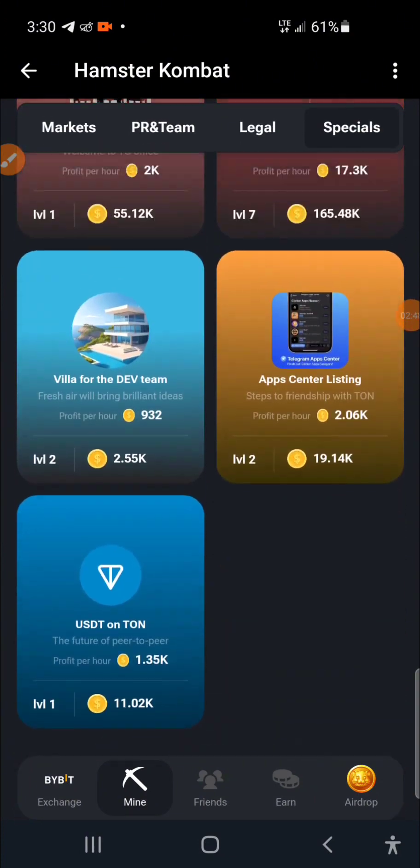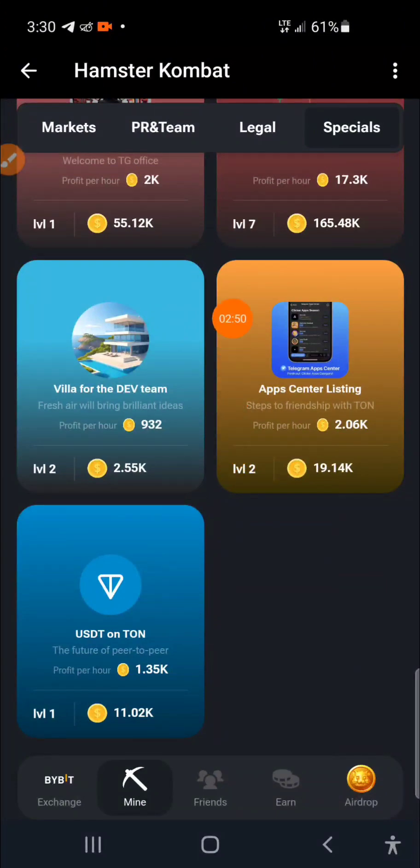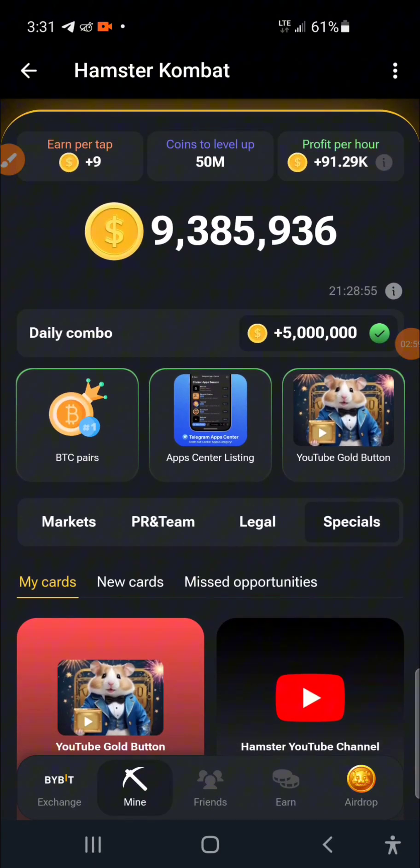Scroll down and you are going to see Apps Center Listing — click on it and you are done with your three cards combo. Automatically you are eligible to claim your five million coins.